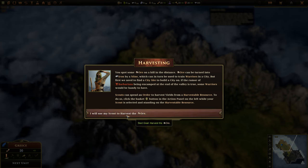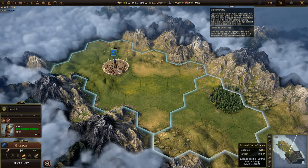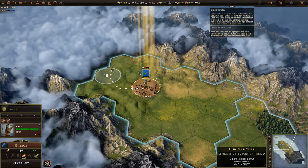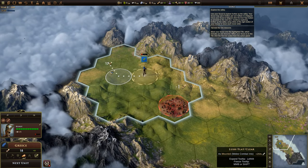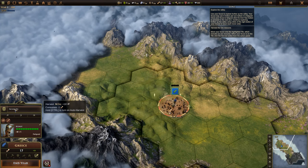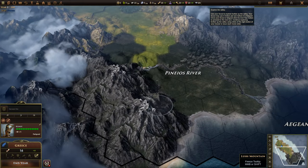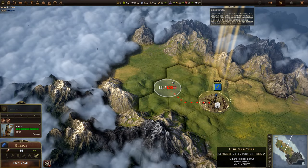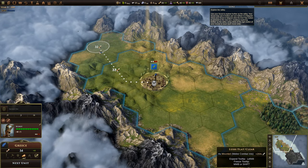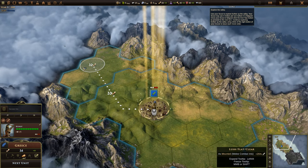You spot some ore on the hill — distant ore can be turned into an iron mine. We really cannot do anything else right now. Oh, here — I forgot about this. We gathered it. Let's proceed then.